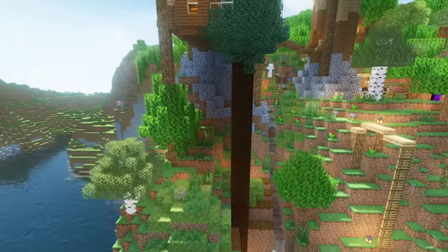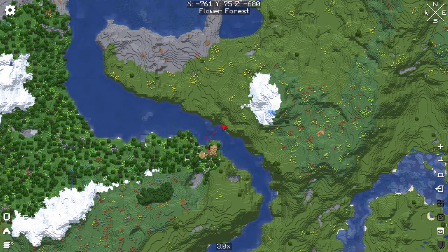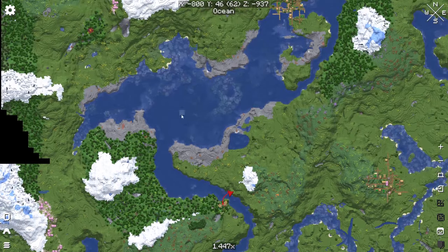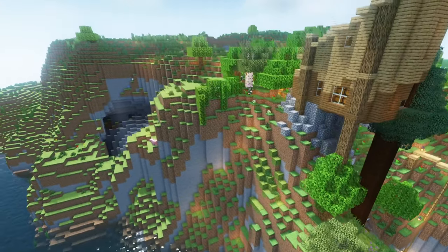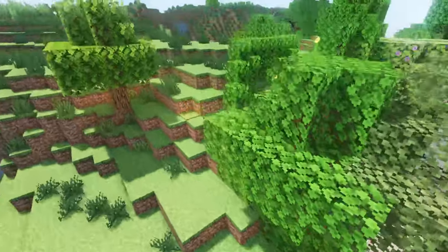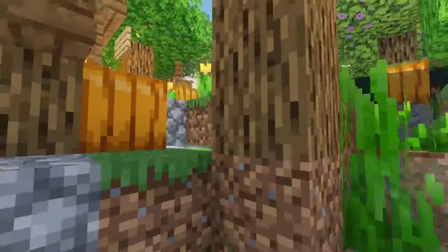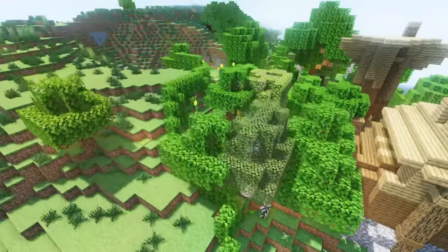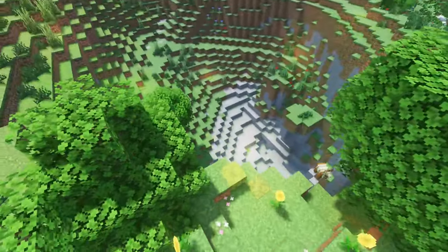I'm gonna show you an overview of the general area here. This is the minimap — this is the area where I'm in. Here would be a small ocean, but this is the area. I have encased everything with a small hedge, so everything should be kind of safe from any mobs.